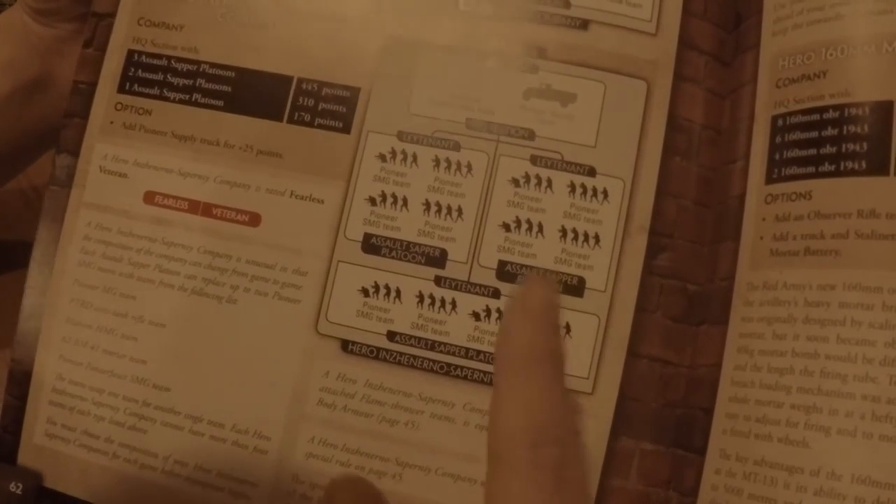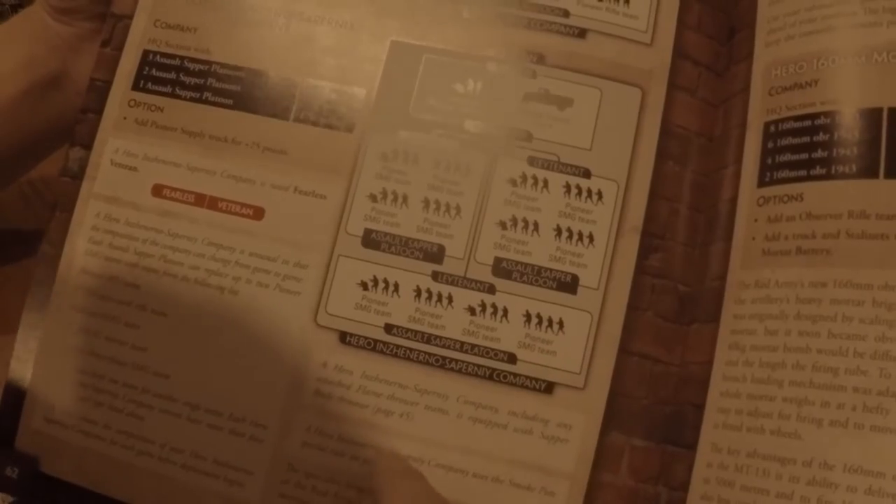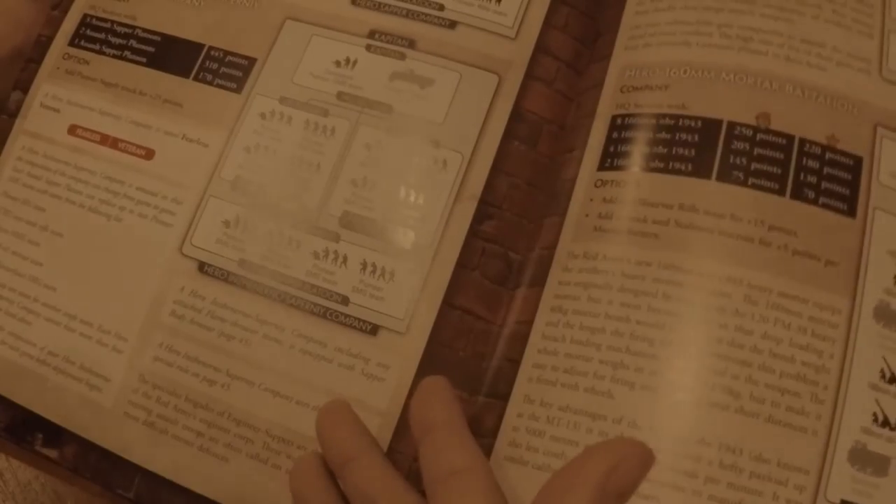These guys cost a pretty penny though — they're about 445 points for like 13 of them. It's not cheap. You can bring fouls, you can bring all those things, but they lost the foul launcher along the way. I don't know why — that was such a good idea, just shooting fouls at things, especially buildings.